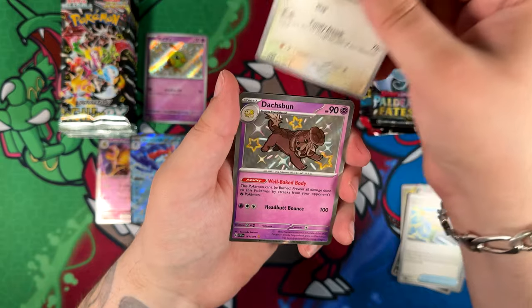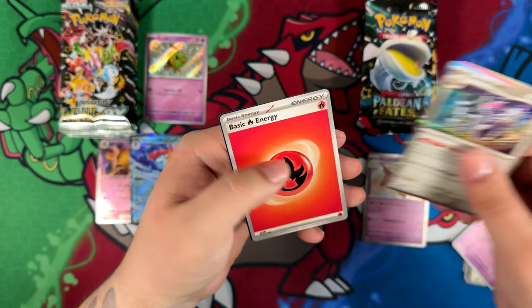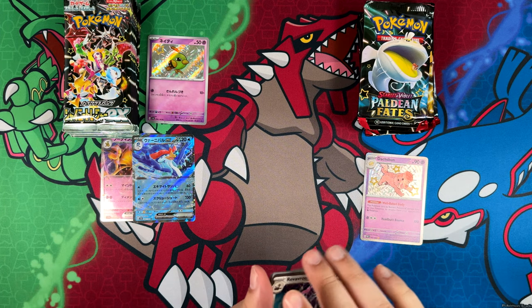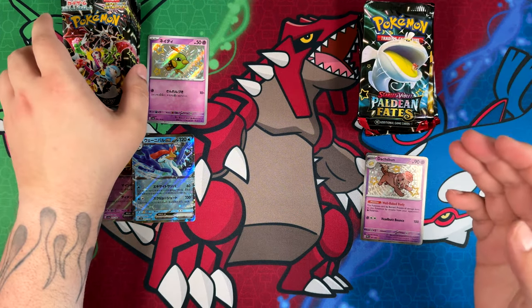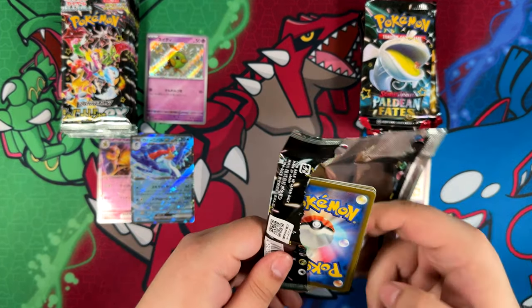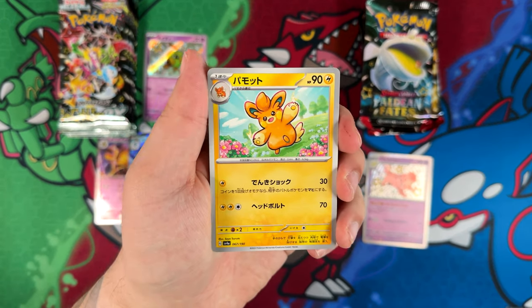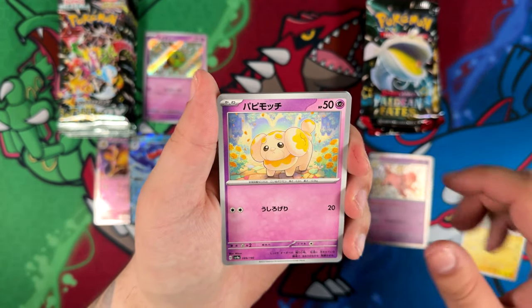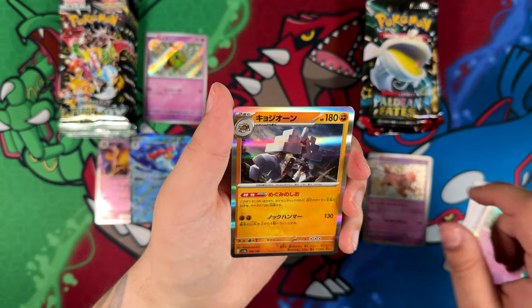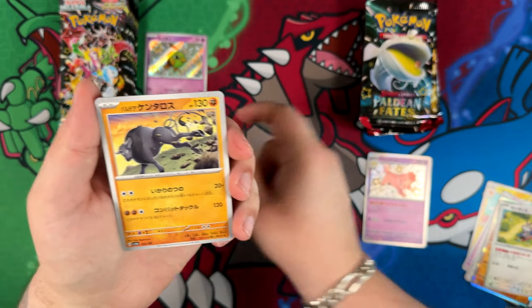I did open some Shiny Treasure EX in a Discord server with a couple of friends, and I did manage to pull the Squawkabilly — before that, previously I pulled the Meowscarada — and both cards were ridiculously cheap. The Squawkabilly was like 50 cents, and the Meowscarada was like 1 or 2 euros. So as I said, it all depends on if we can pull a special illustration rare on either side.